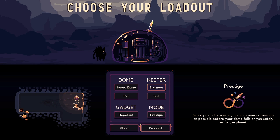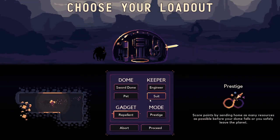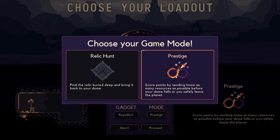Engineer as well. I want to do Repellent, mostly because I want to get the upgrade to the Repellent for the slowing down and all that, because I really don't ever do that. So for that we're going to go to, as requested, a Relic Hunt.